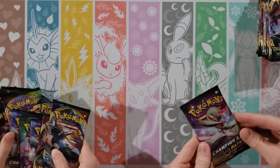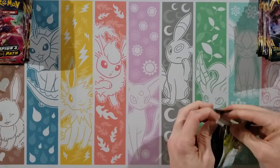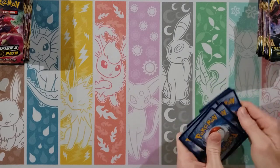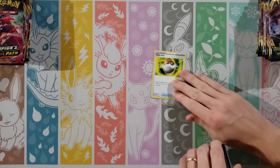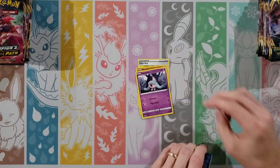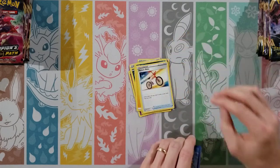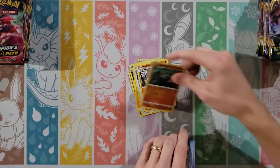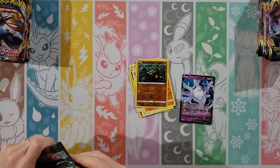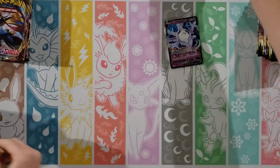Starting with Champion's Path — we've had really good luck with this set. Both Charizards in one box was probably our best box ever. We start this out with a Pokeball — how fitting. Cards are: Machop, Hatina, Full Heal, Scraggy, Lightning Energy, Absol, Rotom Bike, Machoke, and the reverse is a Roly-Coli. Oh, a Galarian Corsola V! So I started out with a hit already — actually a good V, I'm pleased with that.